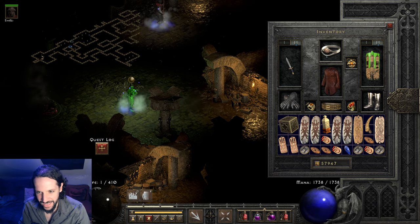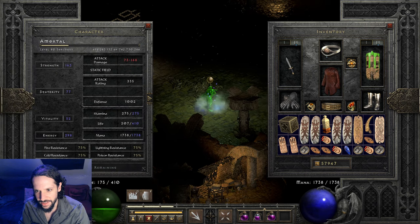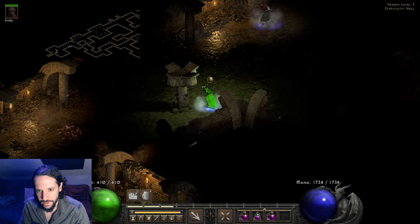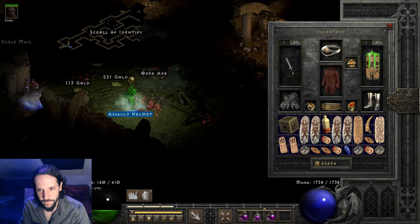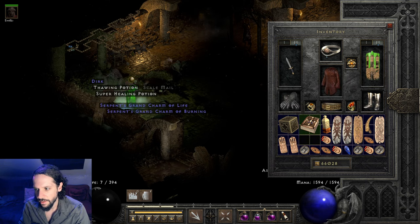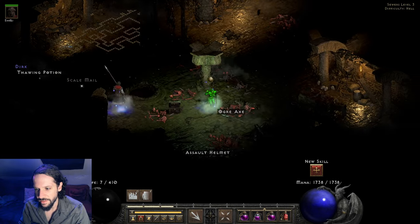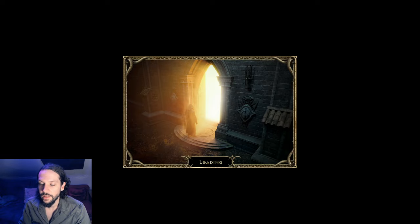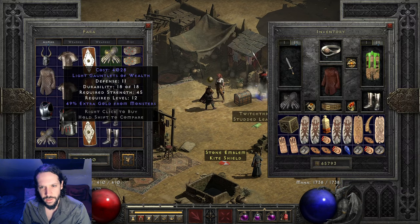Let's see if we use a bunch of potions — can we keep up? It kinda can. So there's our Book of Skill. My character's still trying so hard not to die from the poison. Luckily it can't kill you.